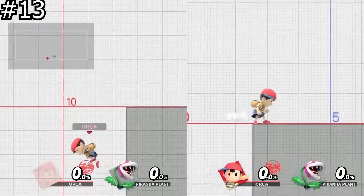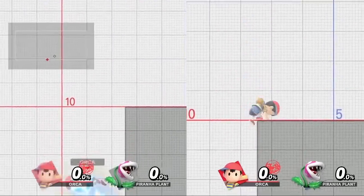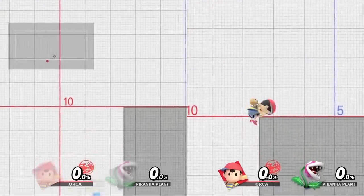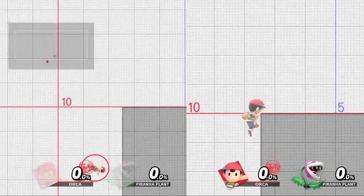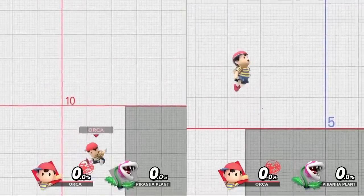This has actually been around since Brawl, but it's still something a lot of people forget or may not even know. You have a bigger range to grab the edge when you're facing it than when your back is towards it. There have probably been a lot of moments where you missed the edge while recovering and wondered why — there's a good chance it was probably that.